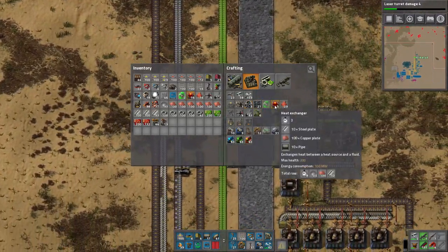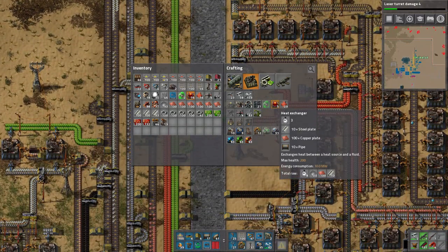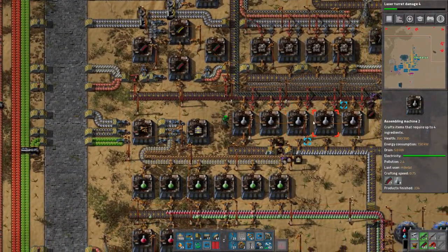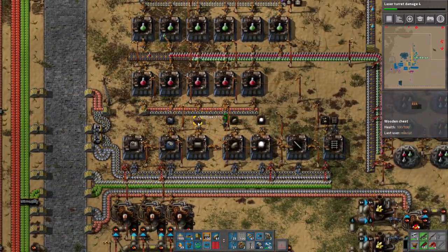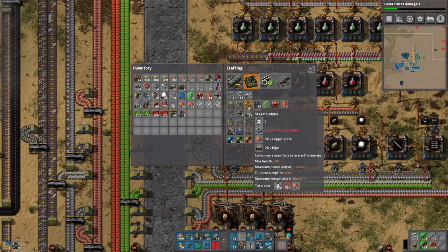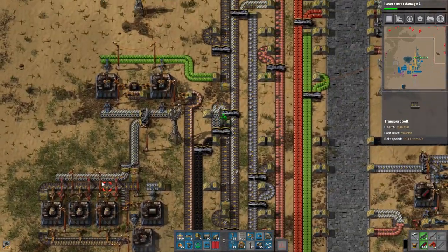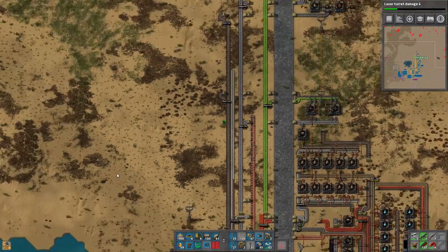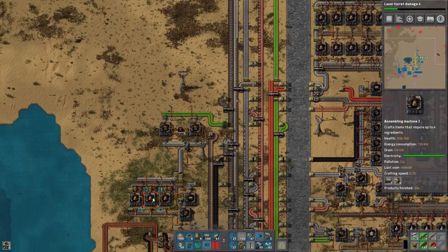We apparently need pipes too, so we need to take that into account. We've got the 16 heat exchangers. Now we need 28 steam turbines — that's for the entire network. It will actually require more than that. It needs a huge number of pipes, so let's get those going. We can make 9 right now and it's already making more.